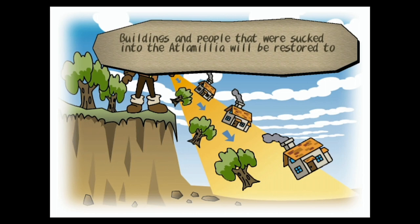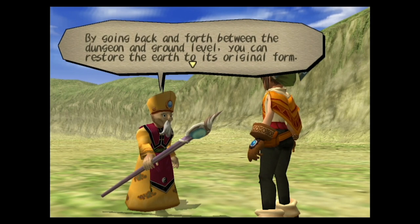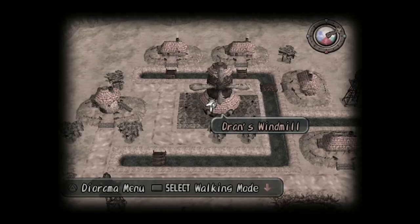Buildings and people that were sucked into the atlamilla will be restored to their original form. Once you bring them back to the ground level, you can rearrange them as you wish. By going back and forth between the dungeon and ground level, you can restore the earth to its original form. That's your mission as the one who was granted the power of the atlamilla. Now, let us move on.